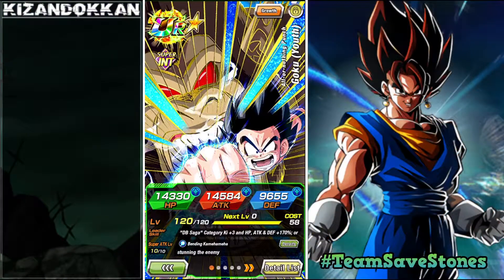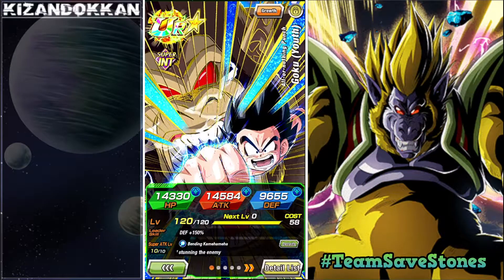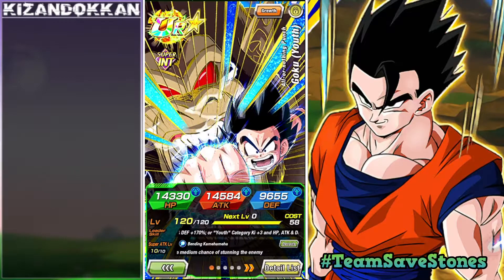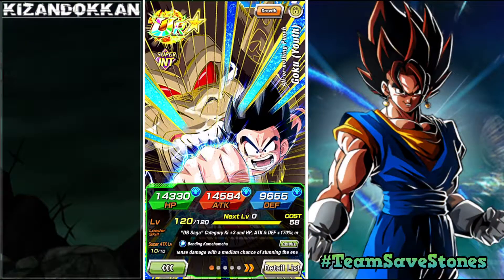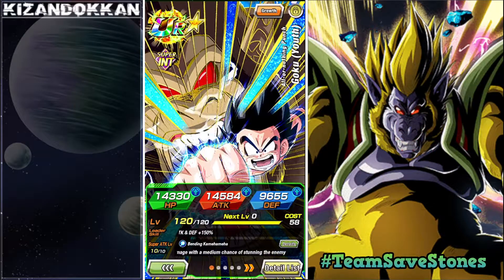Welcome back boys to another episode of the What A Team series. In this episode we're looking at the INT Goku team, which is a mixture of the Youth category and the Dragon Ball Saga category. We've got a bit of a two-rotation setup here, so let's go straight into the team build — let me know what you think in the comments.